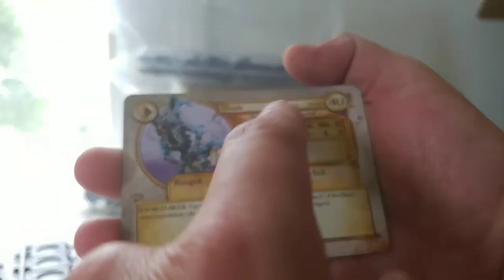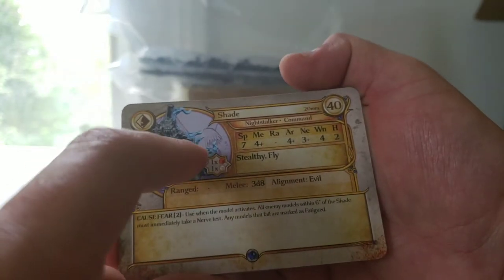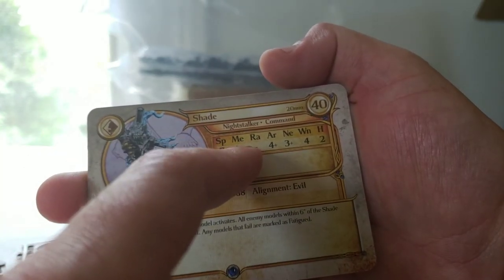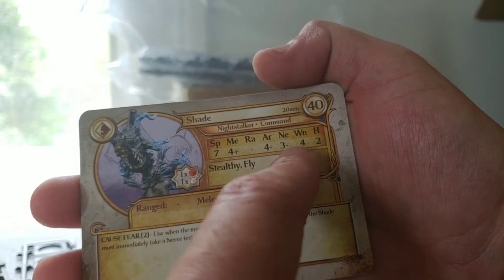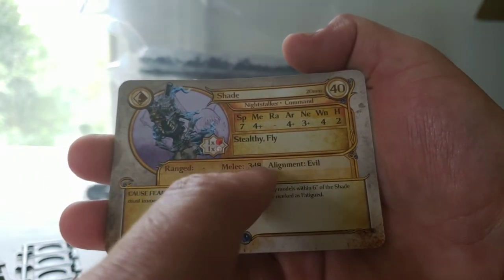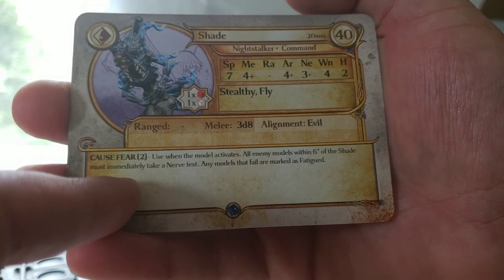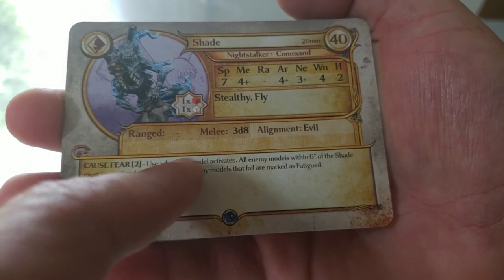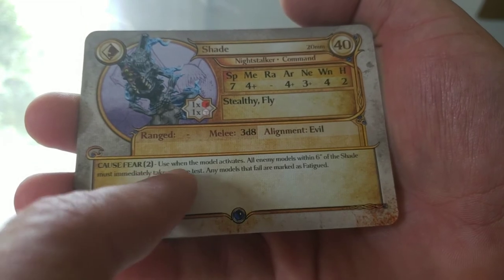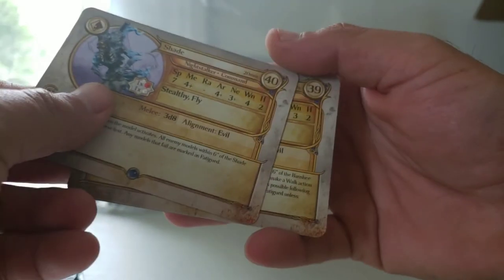Now onto the Shade. The Shade is on a 20mm base. It's a 40 point command model — it gives you an extra red power dice and one white power dice. It's got Speed of 7, Melee of 4+, Armor of 4+, Nerve of 3+, 4 Wounds, and Height 2. It's got Stealthy and Fly, and Melee is 3d8. It's got the ability Cause Fear, which costs 2 power. Use when the model activates — all enemy models within 6 inches must immediately take a nerve test, and any model that fails is marked as fatigued.